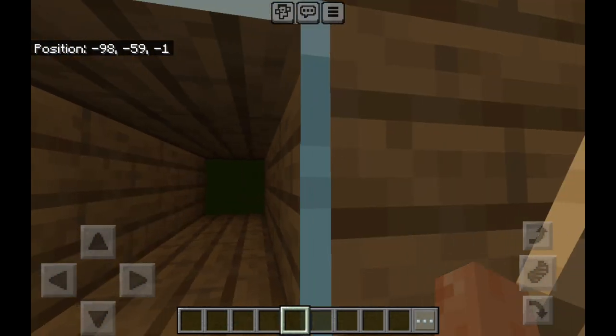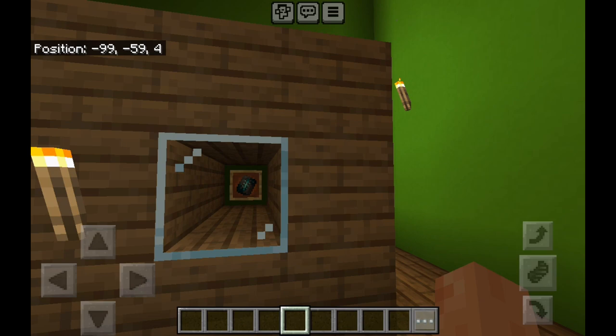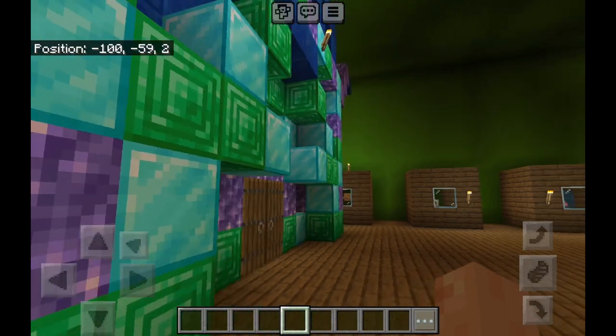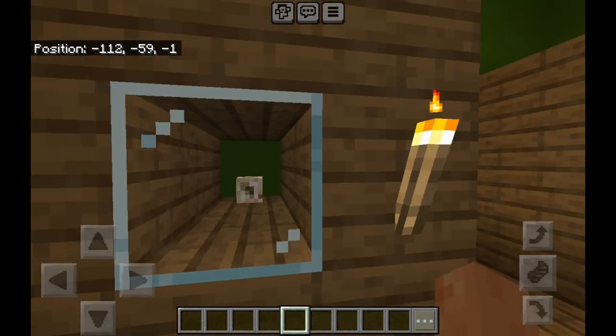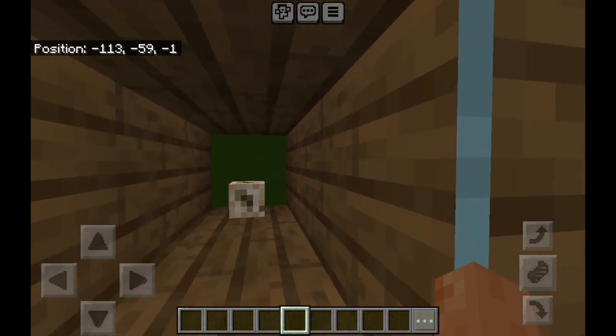That's meant to be a slime but I'm on easy — no, peaceful — so they've despawned. Got the rarest shard. And then the piglin head, which is the rarest head in the whole world of Minecraft. You get it by getting a creeper — a charged creeper — into the Nether and defeating a piglin to get the piglin head.